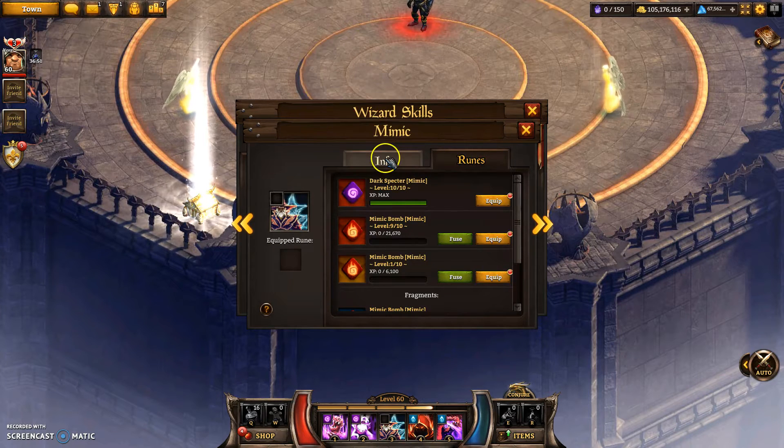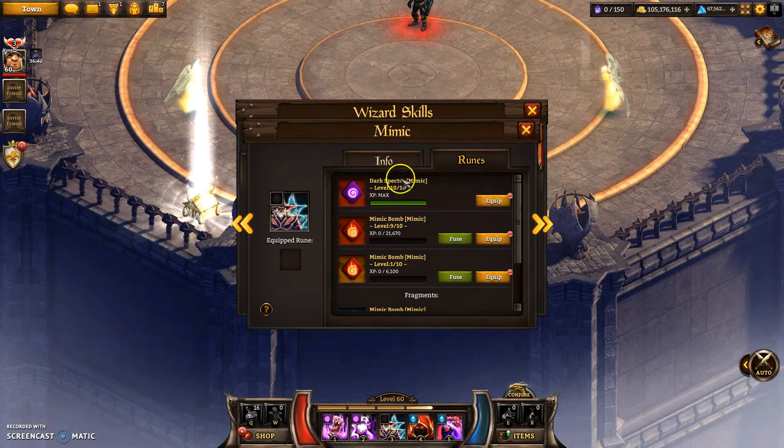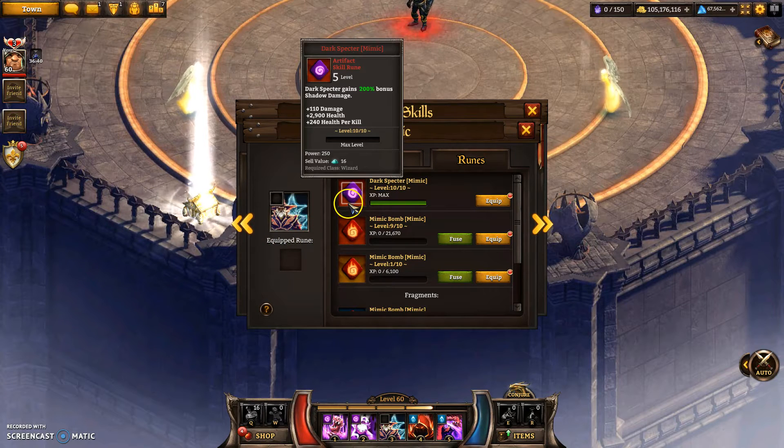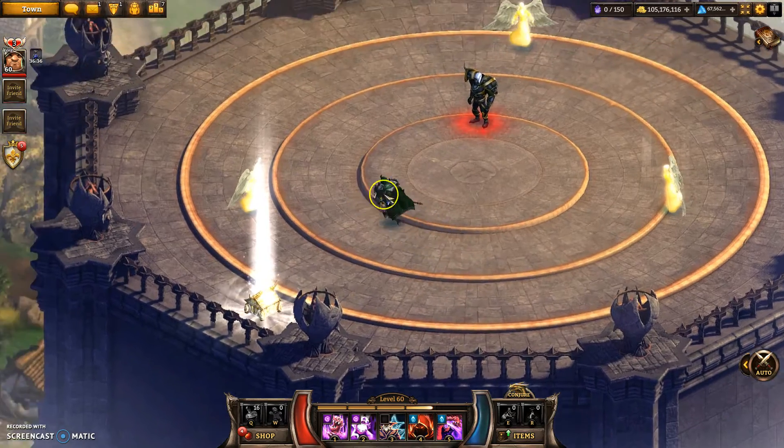Just like Mimic Bomb, all it adds is some elemental damage onto the mimic's damage. But because it doesn't take any of your own elemental stats, that's where it gets any bonus from. So the main reason why it's so bad is because the damage itself is so low.